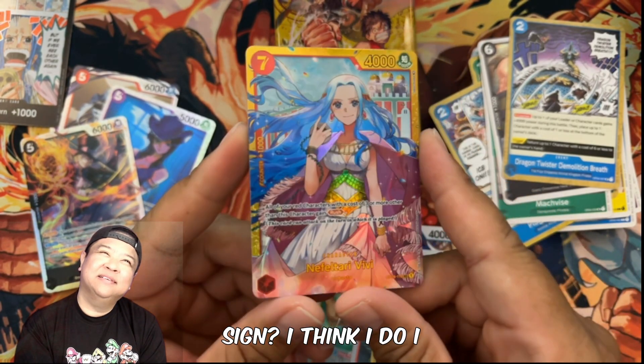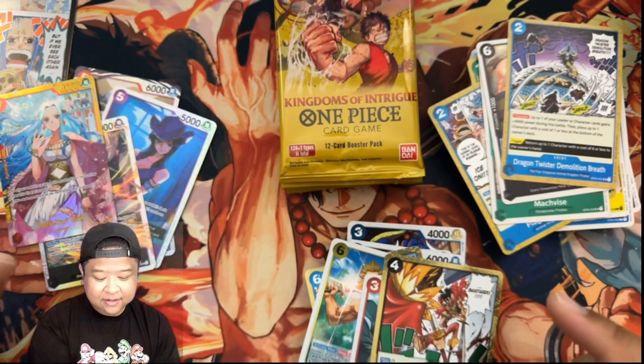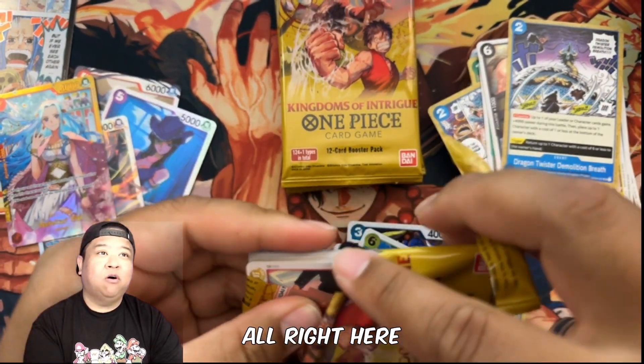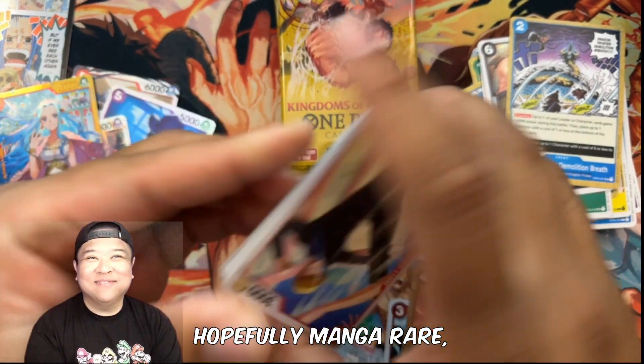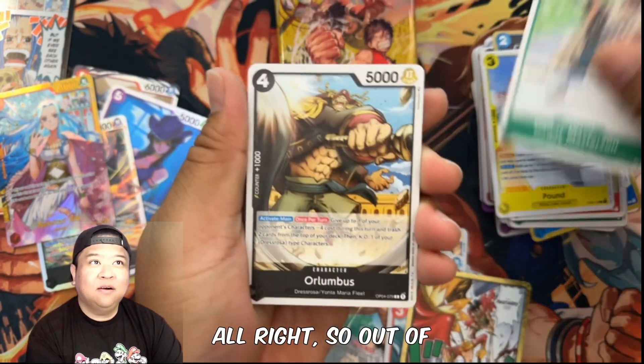We got a Nefertari — it's a secret rare! Got the secret rare. I think I might have this one signed already — it's been a while since I looked at my stash. All the hits should be on this side. Hopefully a manga rare — that'd be pretty cool to get a Sabo.